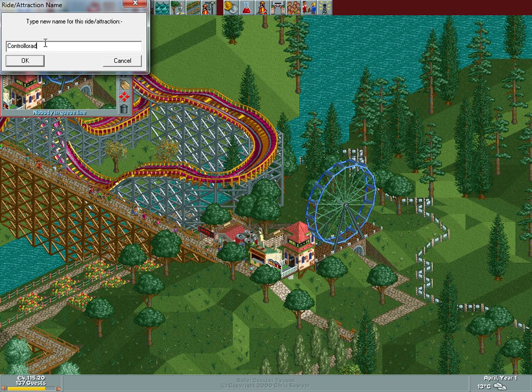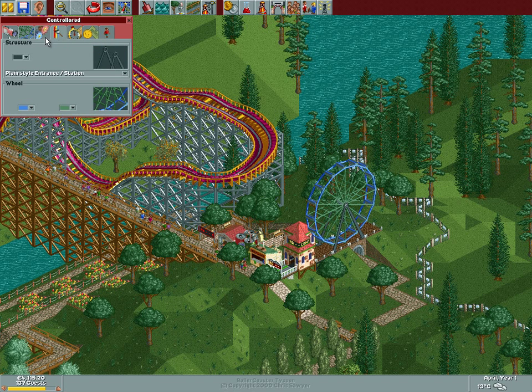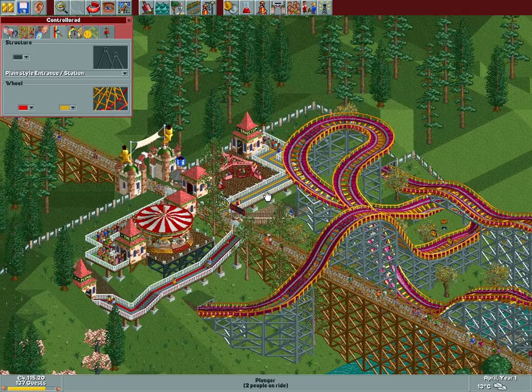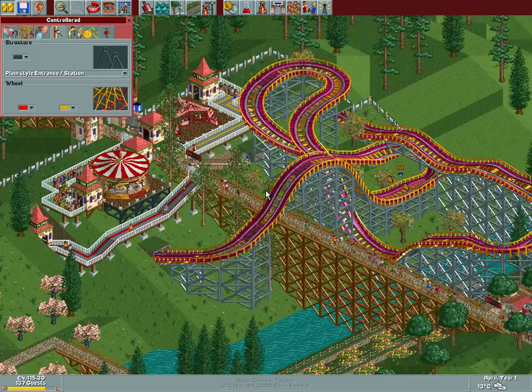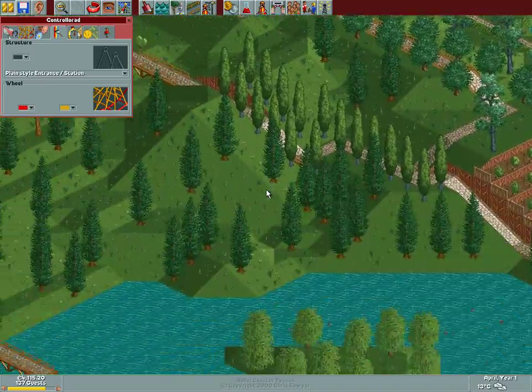We're going to call this the Controller Red. This needs to be black, then this can be red, and this can be white — or could it be the same yellow? I don't know. So far every ride that we got has a touch of red in it. I don't really mind keeping that tradition for this area — for this first area — as long as we mix it up later.